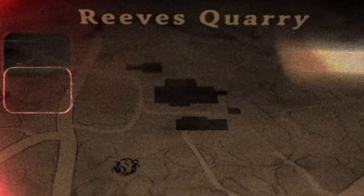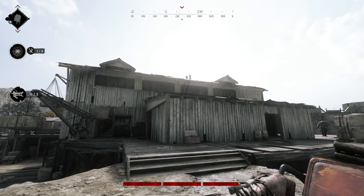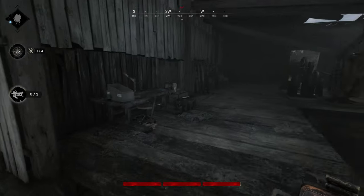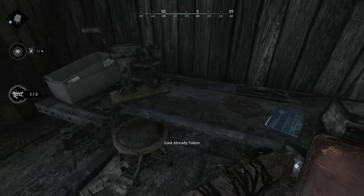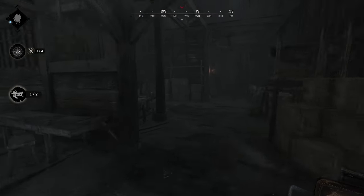Reeves Quarry. Reeves has one outside the boss building by the generator, and the other is on the main level of the boss building.